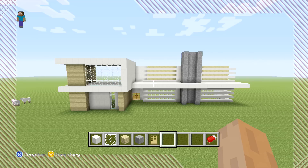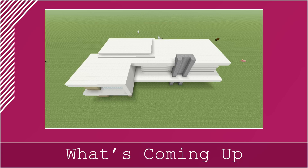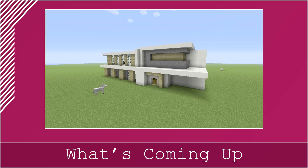We're back with the second part. In this one we're going to finish off all of the exterior, which includes placing the roof and also the back of the building. We are going to be starting off with the back of the building first.